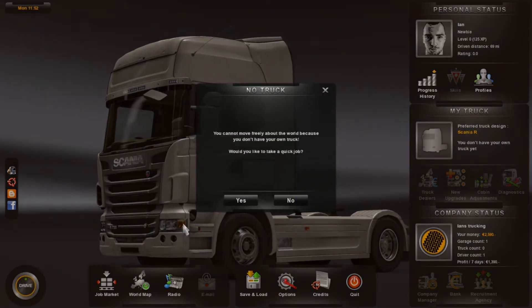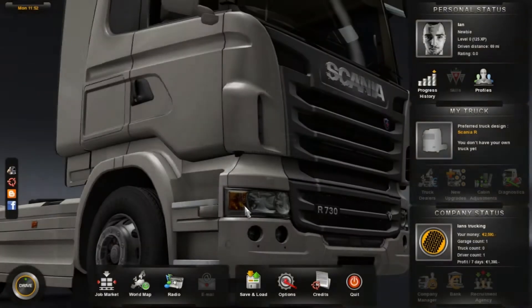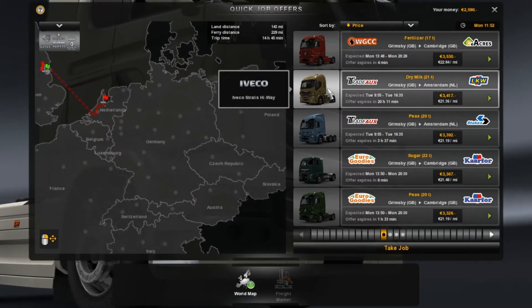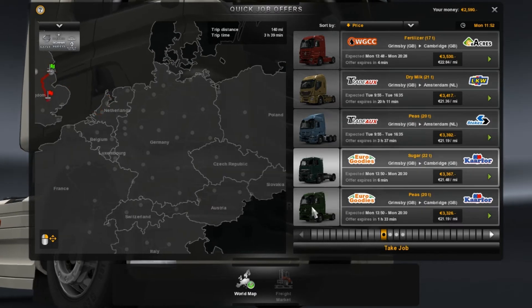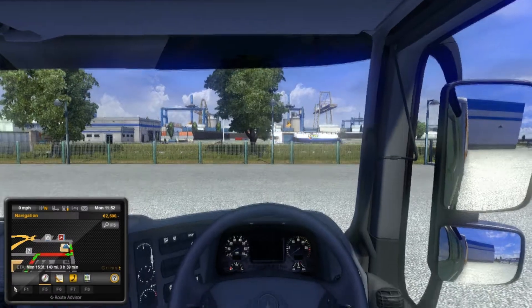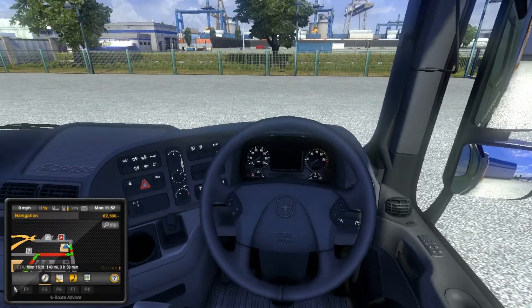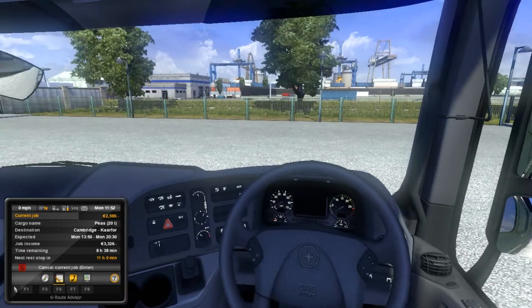Let's go ahead and continue. You cannot move freely because you don't have a job. Would you like to take a quick job? Yes. We'll do a short run — we'll take this job here. So we are hauling FC5 plus F6, hauling 20 tons of peas.